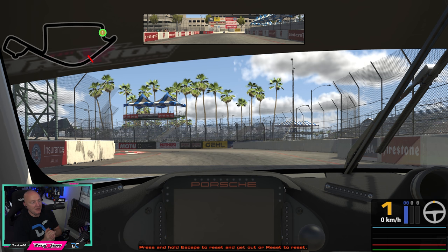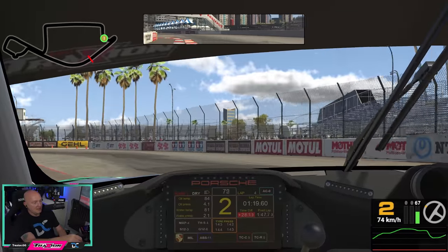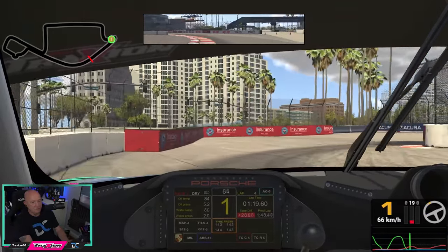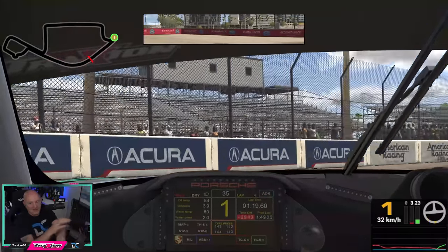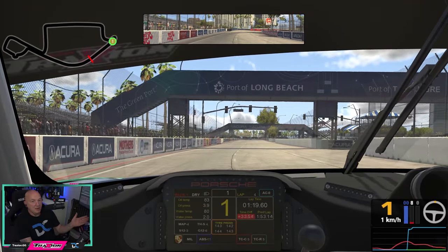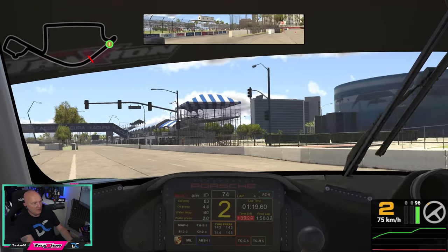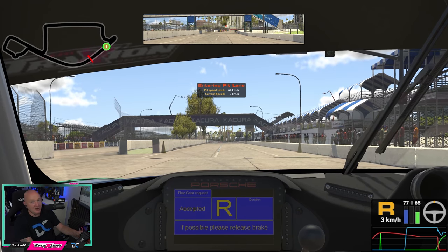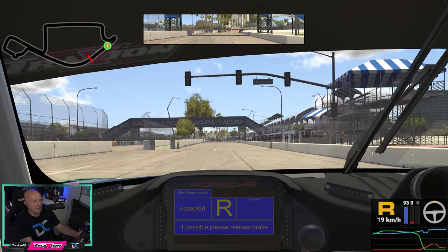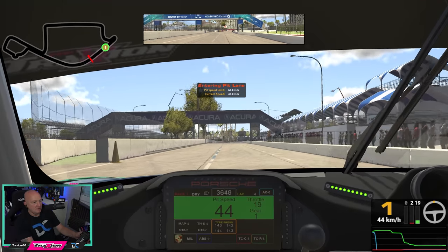Now we're going over pit entry and pit exit. Pit entry at Long Beach is actually quite difficult - you need to be very careful. If you lose a little bit on entry into the pits, so be it; it's much more important to get in there safely. Get around the final turn as usual, then the pit entry is hidden away on the right-hand side. Approach pit entry from the left-hand side of the circuit. You can carry a little bit of speed in, then as soon as you get around the corner, get on the brake. There's a white line going across the circuit - that's kind of what I use as my marker. Just before there, get on the brakes, get down to first gear, and get it stopped. It's really tricky.